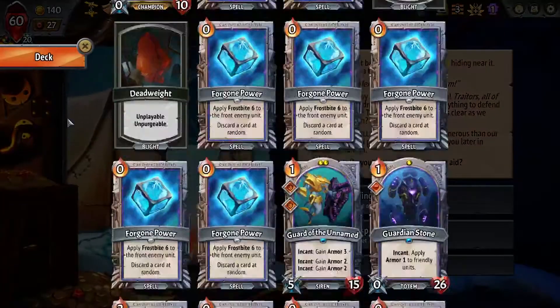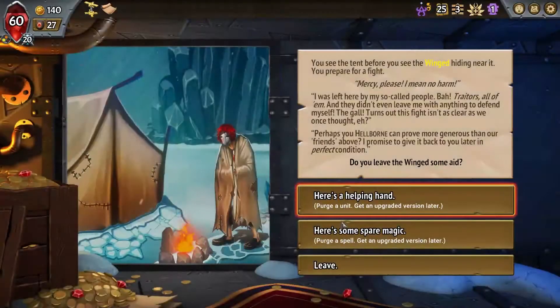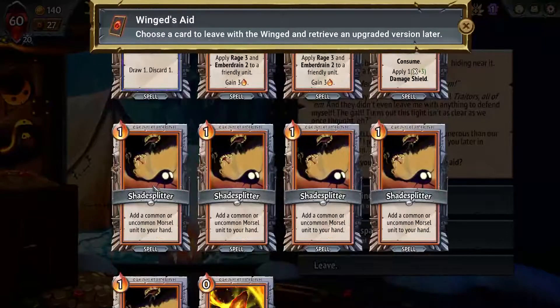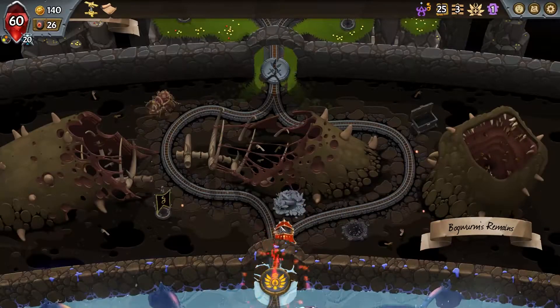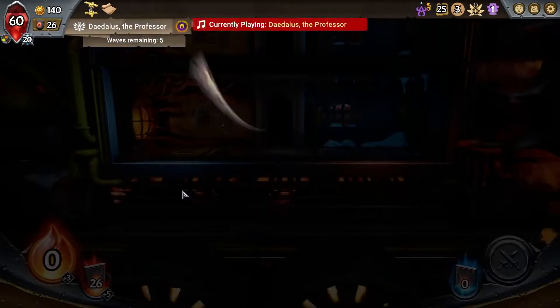Upgraded version later - what would we want to get upgraded later? Not really any of this but we can just purchase spell. Let's see what they can do to a shade splitter for us - could be cool, could be interesting. Half tempted to go energy here.